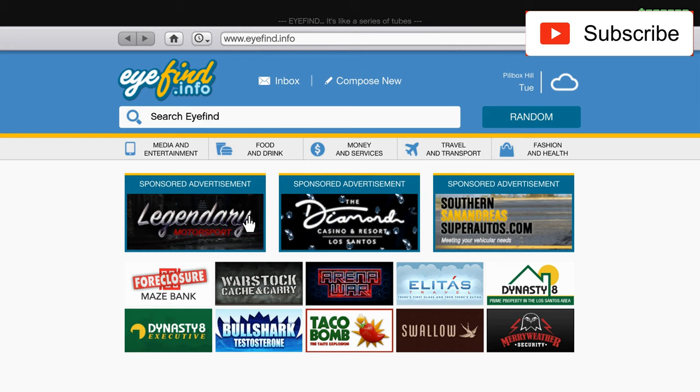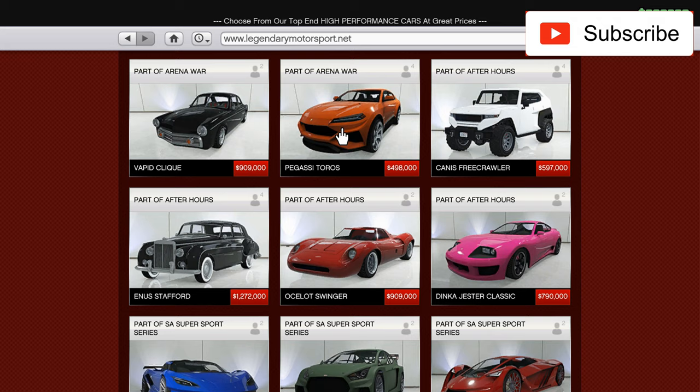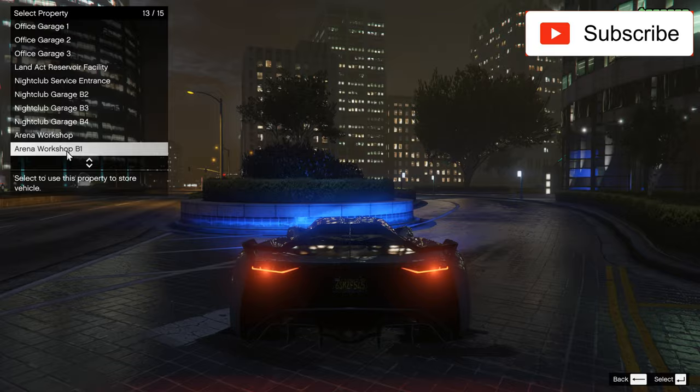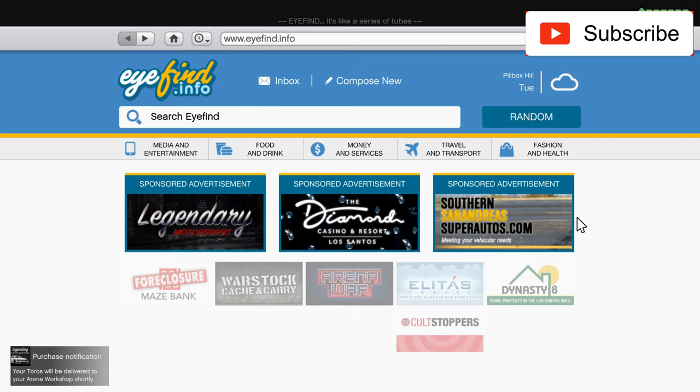Hello everyone, welcome to another video. In this video I will buy, as I promised, a very special car — the Pegasi Toros. I really like it so let's just order it. I'll take it in orange and send it to my arena workshop level one where I will customize it.